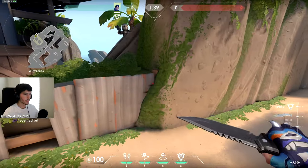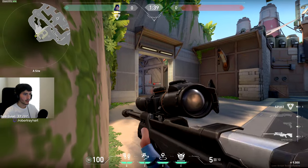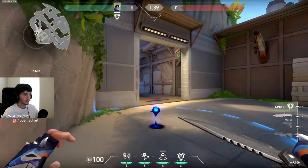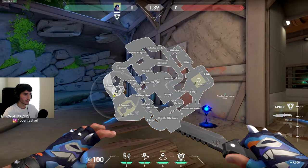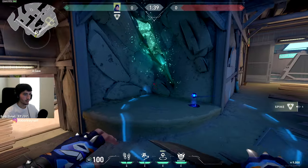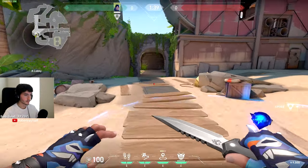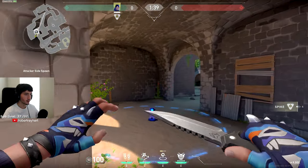Next one, you're going to come over here on A site and get in the corner of this fence and the wall right here. You're going to aim right in between these two metal sheets on the wall. It's going to get you from pyramids all the way into their spawn side. A bit more risky because usually people see this one, but it is possible. And you can TP whenever.